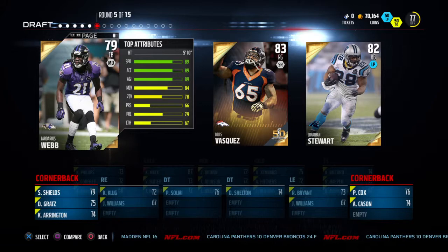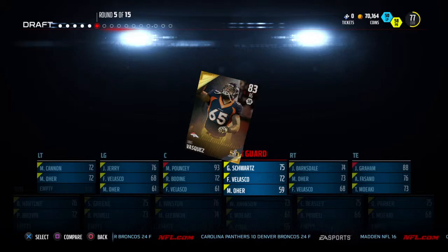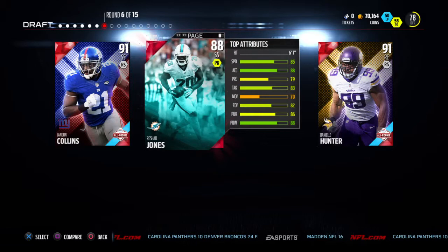Next round we're looking at options including Ladiris Webb — unfortunately 5'10", way too small and not very fast. Then we've got Luis Vasquez, whose run block is low, but we're not going to get Johnson Street. We want to beef up our line, so we're going with Luis Vasquez.